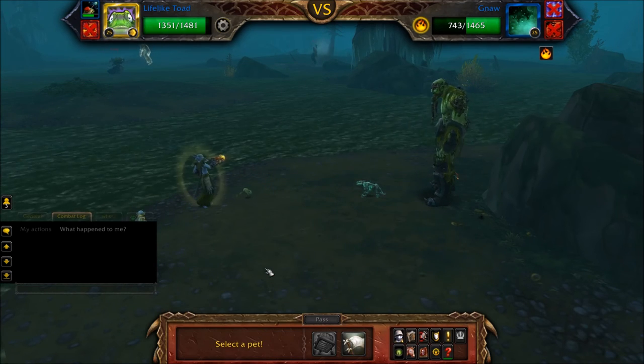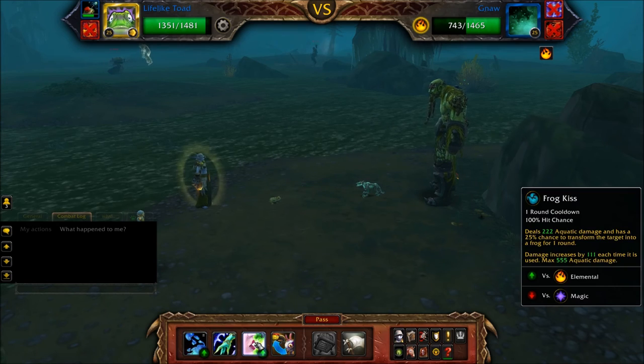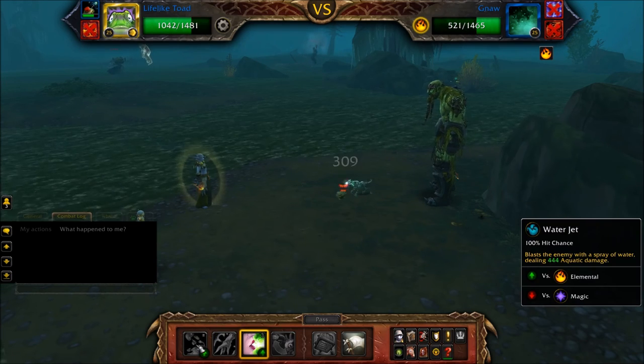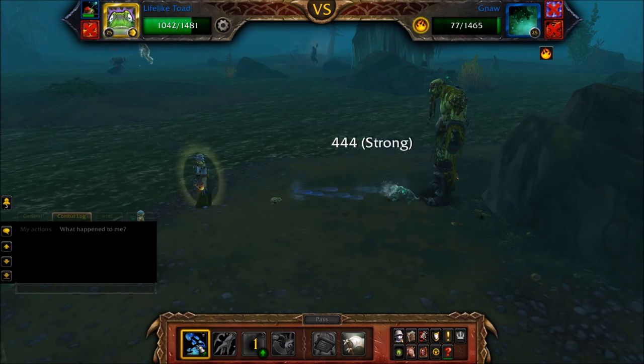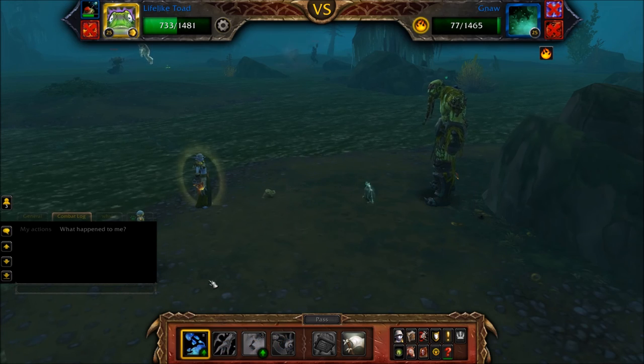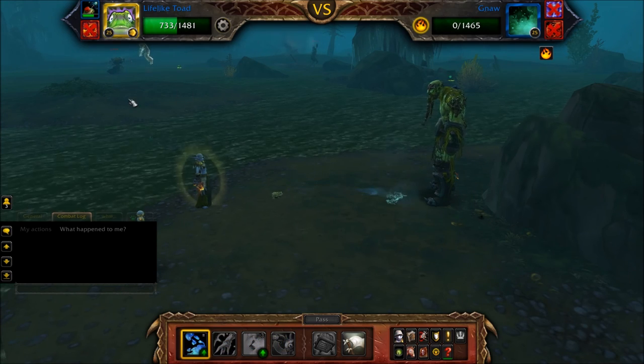Once your Iron Starlet is defeated, bring in your Lifelike Toad and spam Water Jet. Frog Kiss was used here but Water Jet is better. Your leveling pet will get between 4,500 and 5,000 XP with your Safari Hat equipped.